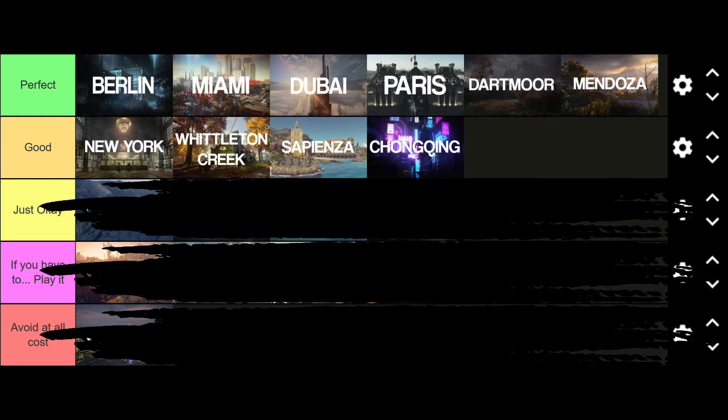Sapienza has a great mansion area but suffers because of the awful lab area - basically a small Colorado where you can get spotted from everywhere. Suit only is extremely difficult, and even with disguises you have to play like you're suit only because there are so many enforcers in that tight area. The ruins start location is also pretty bad. Overall Sapienza has too many consistent weaknesses. And Chongying, for its lab area combined with different factions, constantly requires different disguises.